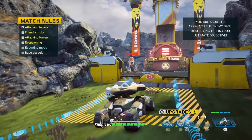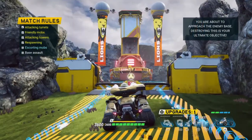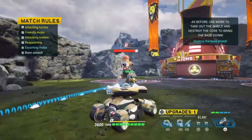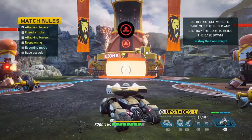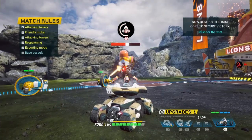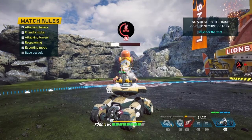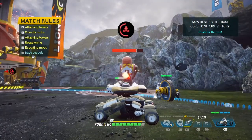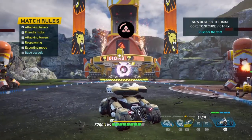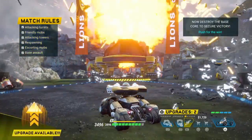You are about to approach the enemy base. Destroying this is your ultimate objective. Use mobs to take out the shield and destroy the core to bring the base down. The enemy base core is critical. The enemy base has been destroyed.